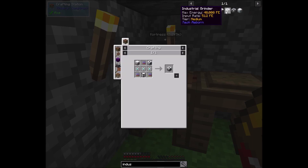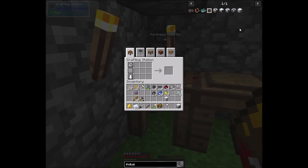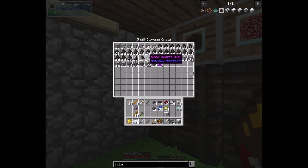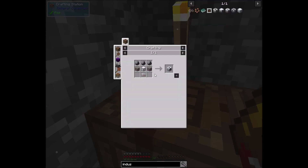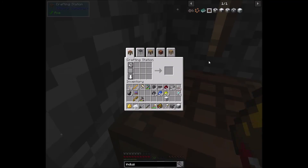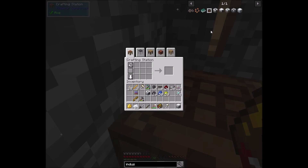Let's go ahead and get the rest of this made and see where we go. I need one more, and you're going to need flint and cobblestone — two flint or three flint. Got plenty of that, two cobblestone, and we should be able to make the grinder. Cobblestone — stairs — there we go, got the grinder.